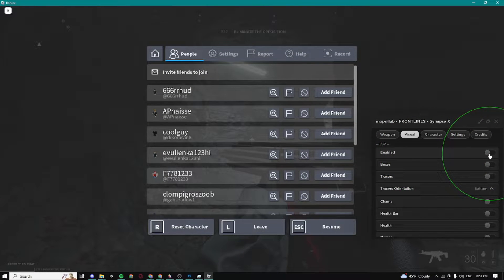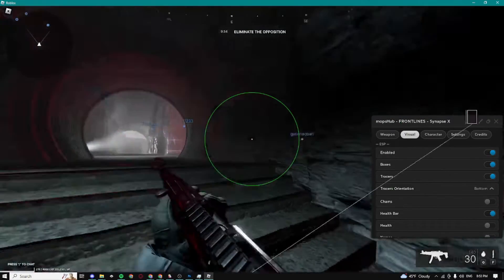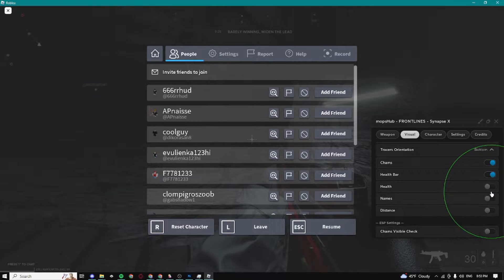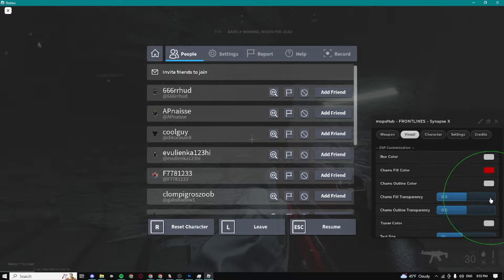Here we have visuals, which you guys basically must have on — it's extremely OP. I'm gonna do boxes, tracers, and health bar. You guys can see I can basically see everyone in the game right here. I'm also gonna do champs and distance as well. We can also do a champs visible check, which is really cool.